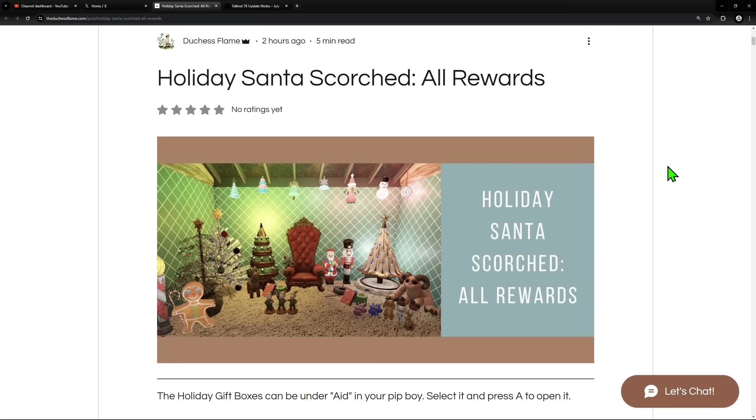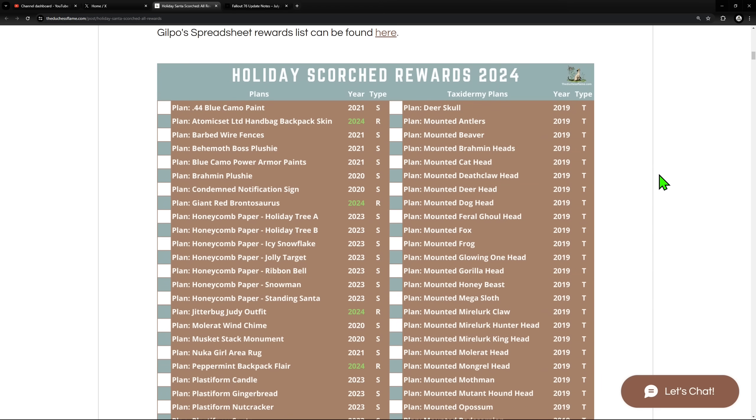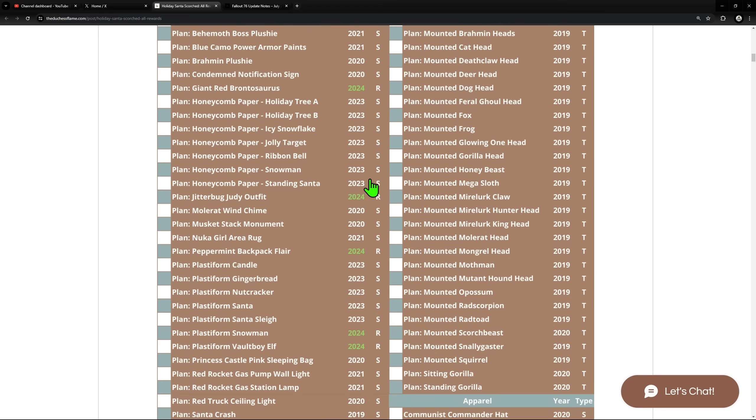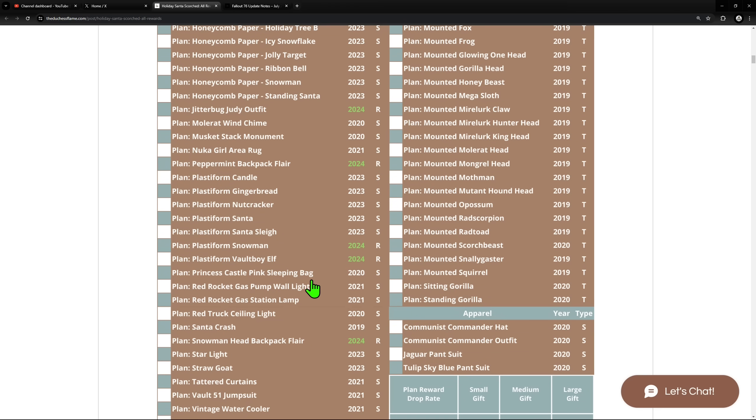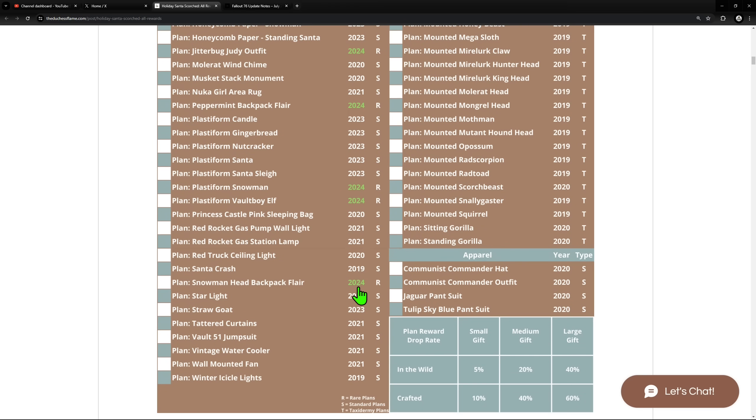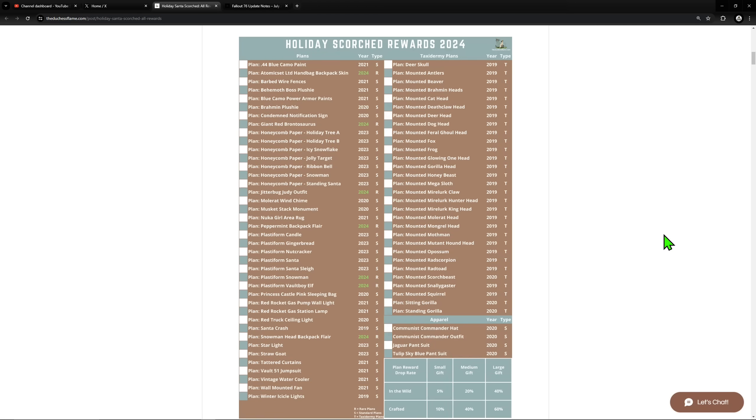I noticed they're already posted on the Duchess Flame website with new pictures. There are actually seven new rewards — not five like I initially counted. We'll be farming Holiday Scorch really soon, on Twitch as well. I plan to update my guide with the best ways to maximize your farming efforts to unlock everything. But now, let's start with the Atomic Shop.